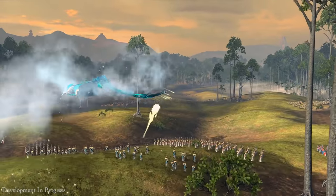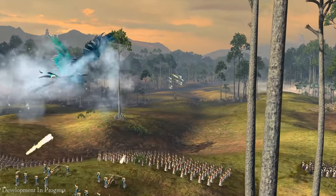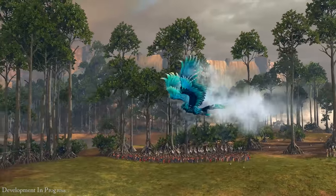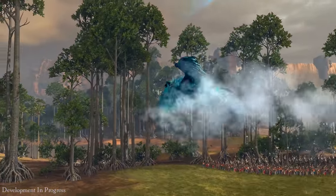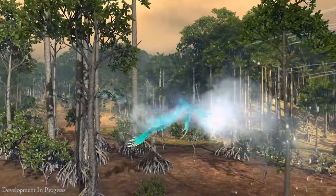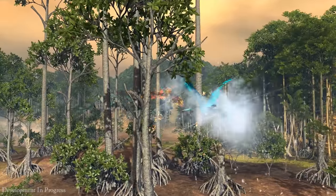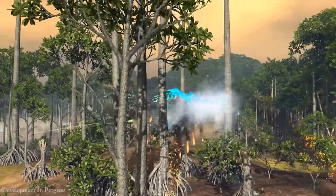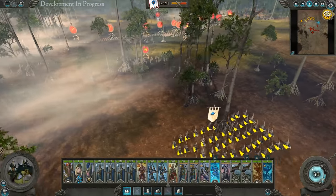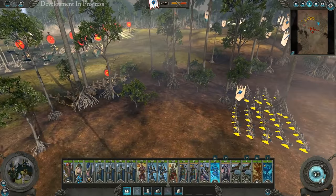We've got some Pteradons moving on my right, so I'll move out the Frostheart Phoenix to push them back. Dragon Princes are about to engage some Cold One Riders now — this should be an easy fight, but they are backed up with some extra Pteradons.